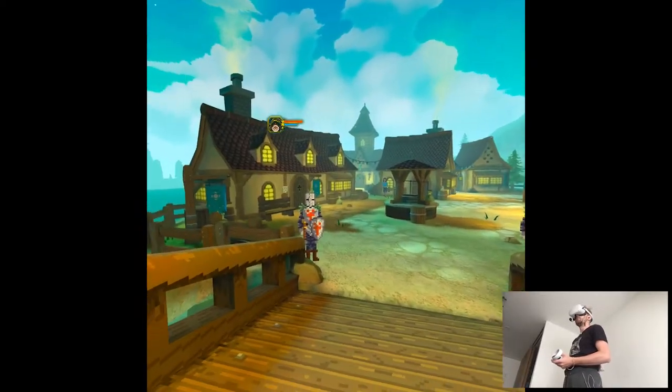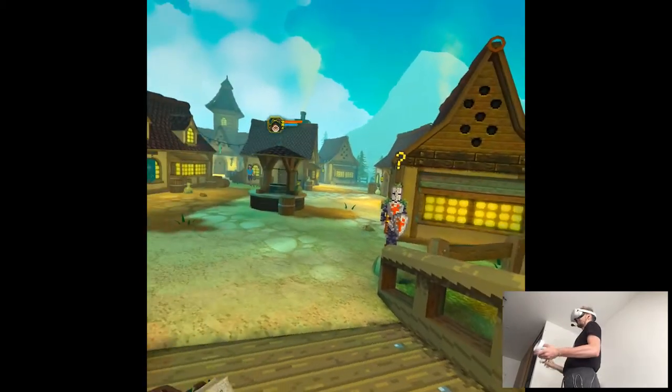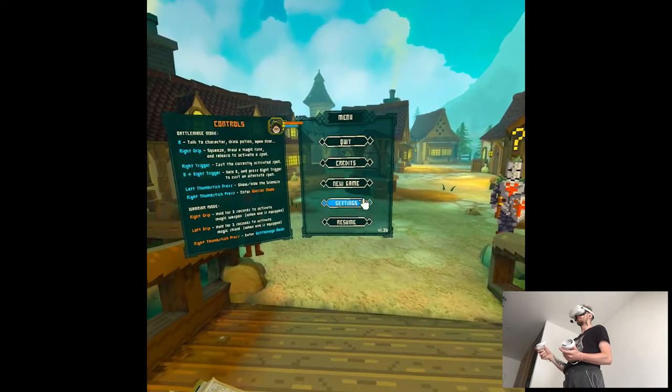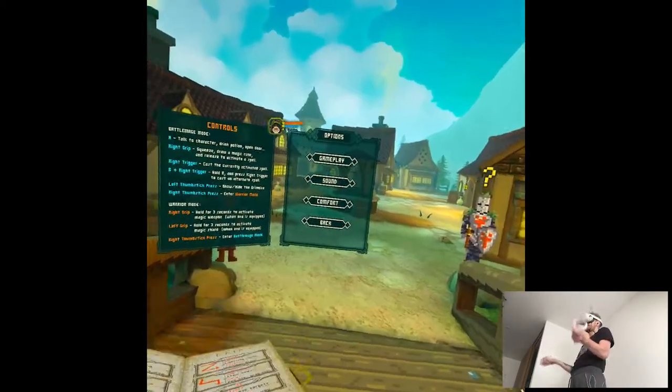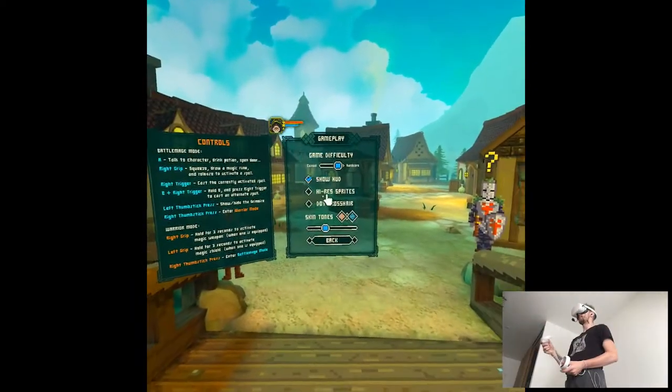So this update brings arena mode, like from what I've seen in the patch notes, it's all about the color serum that we've done, I think. And then apparently in options we have something like high resolution for models of the NPCs and monsters. I'm kind of interested because it is like a pixelated game, but for a reason to have a certain art style. High res sprites.